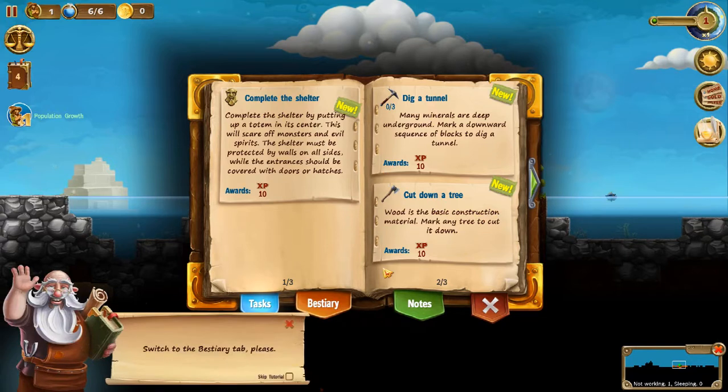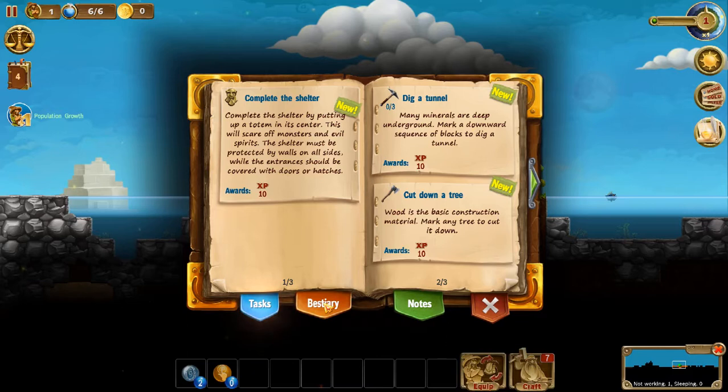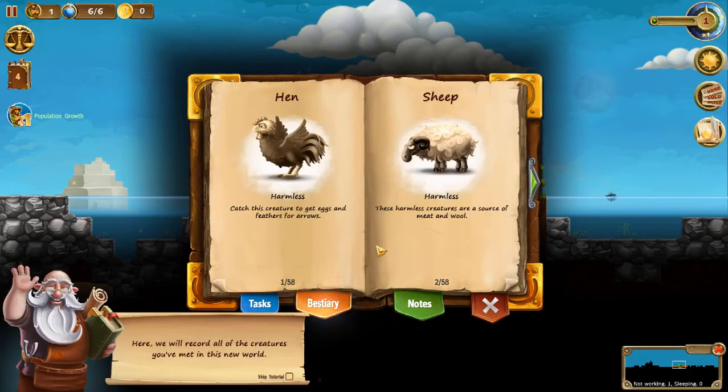Switch to the Bestiary tab. Okay, Bestiary. Now this is where all your Bestiary entries are. Here you will record all of the creatures you've met in this new world. Now I'm not going to go through all of them, but I have 58 pages. I have played this quite a bit, so I have unlocked every one of the Bestiary entries.